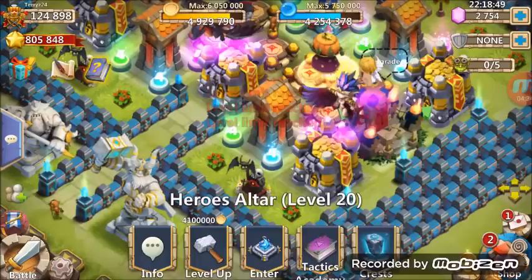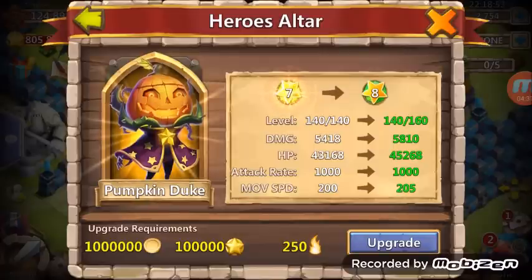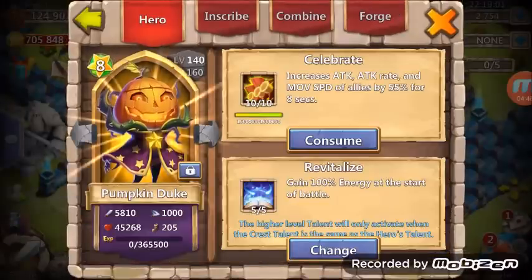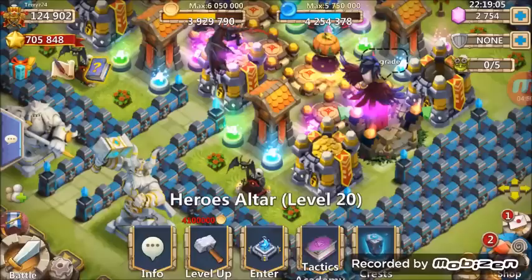Level 140 evolved Pumpkin Duke — 100,000 there, let's just stop him right there. So there we go guys, we'll leave that Pumpkin Duke at 140 evolved. Description still maxed out, so there is that.